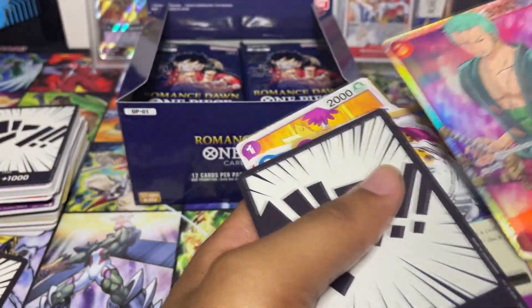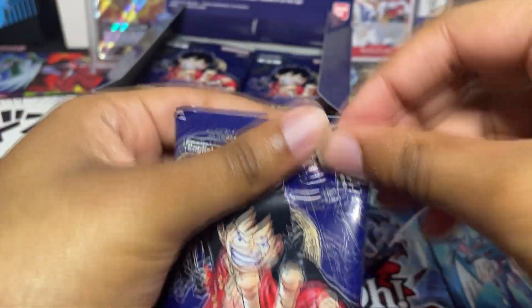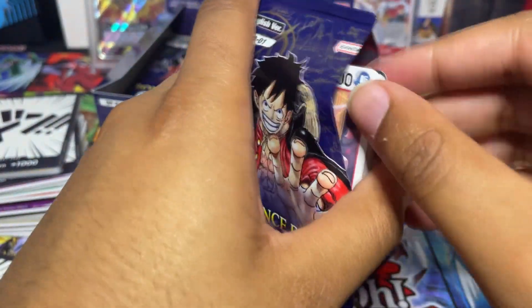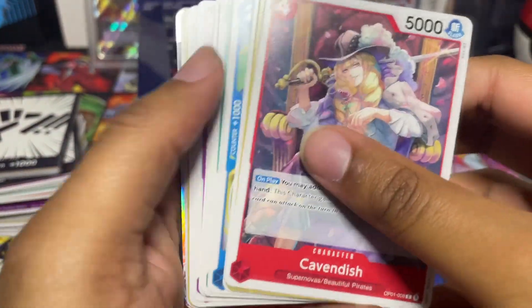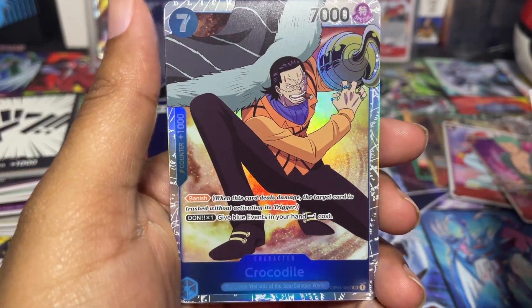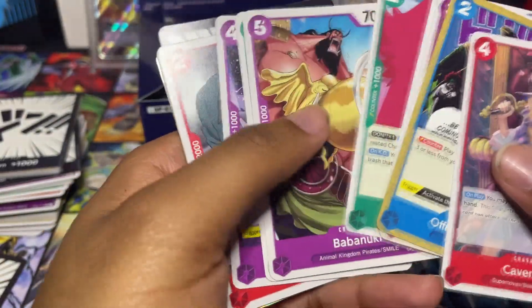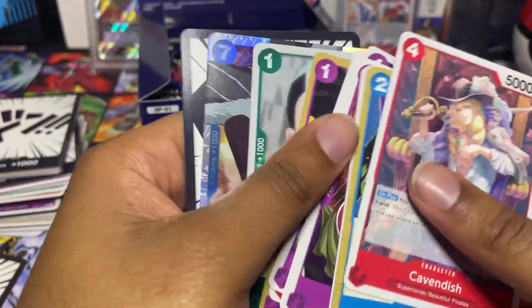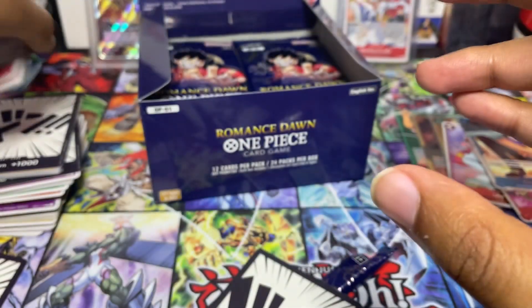I'll see all of them after the video. I just need an alt art and it'll probably take a few more boxes. I have two boxes on the way and I just walked into the store and picked this one up. We have another Crocodile — we have the SR of this one already, so this will be our second copy. I might just go to a local card shop and give it to somebody who wants to build a blue deck.